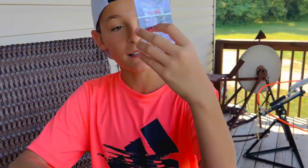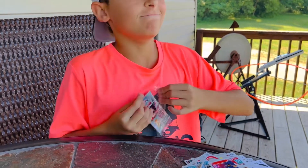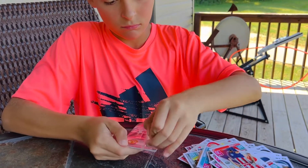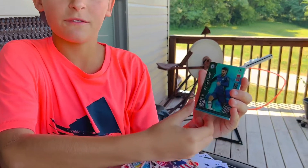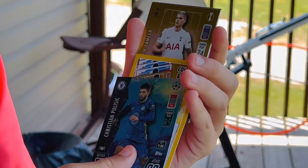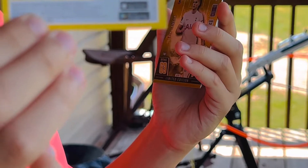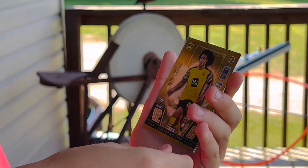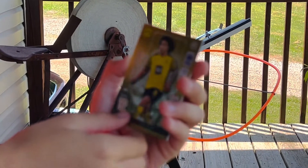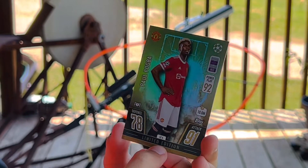Now we are on to the last pack, which contains at the front the aqua limited edition Christian Pulisic. Let's see who else we can get in this small pack. We have the aqua limited edition Christian Pulisic card, and the code. Gold limited edition: Eric Lamela. Gold limited edition: Axel Witsel. And finally, last card, gold limited edition: Paul Pogba.